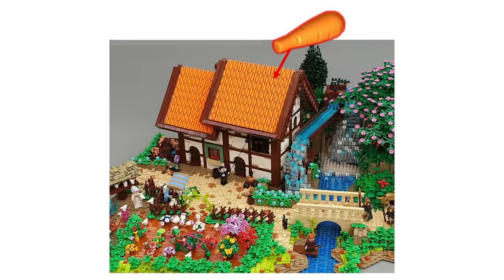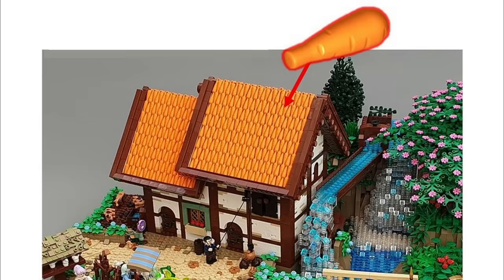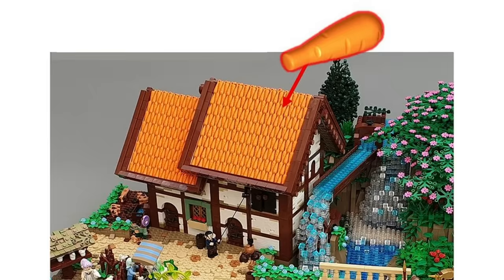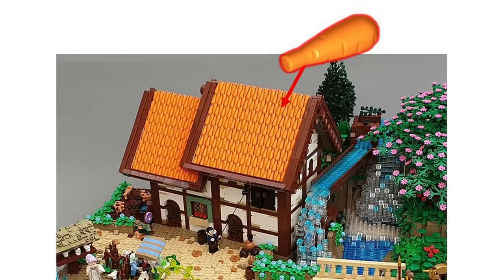Speaking of weird rooftops, did someone say carrots? Check out this rooftop created with a lot of LEGO orange carrot pieces. Surprisingly, they fit well together when you alternate their direction. I never thought a LEGO carrot house would look good, but I've been proven wrong — it does look really good, and this creation also receives bonus points for its creative originality.